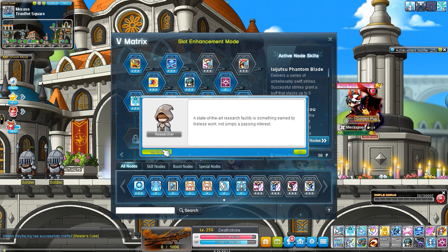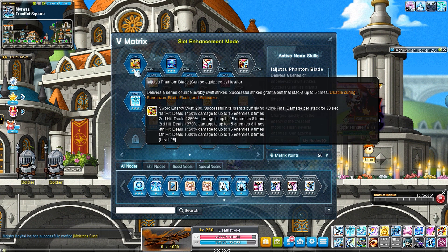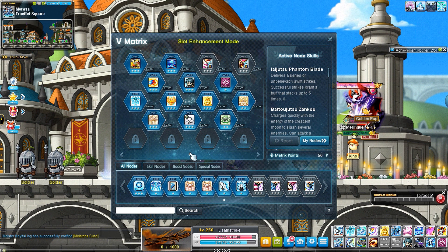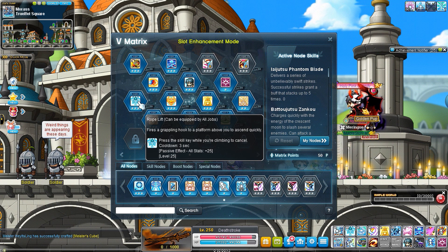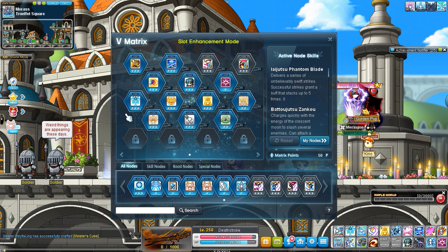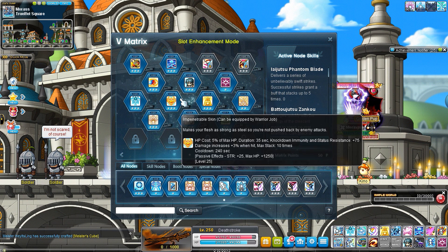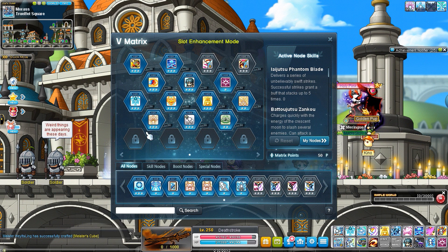Let's talk about matrix points and my personal setups. For my regular everyday setup when doing dailies or easy bosses, I include Rope Lift — useful for Spirit Savior or tall maps in Morass for vertical mobility. I still use the essentials. Holy Symbol gives drop rate, which is useful. Just the core essentials are here.